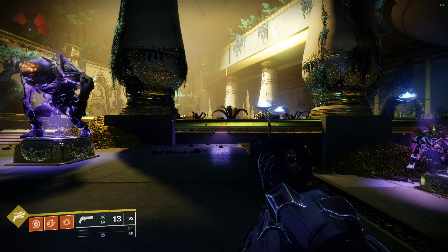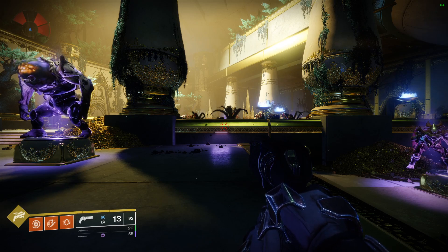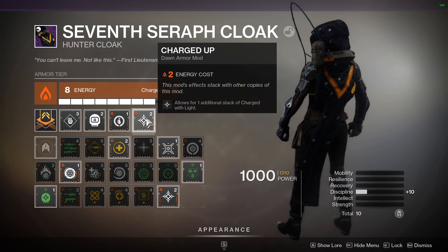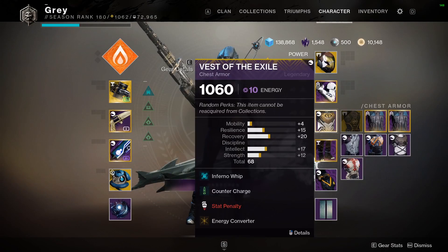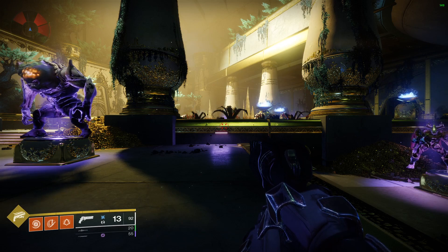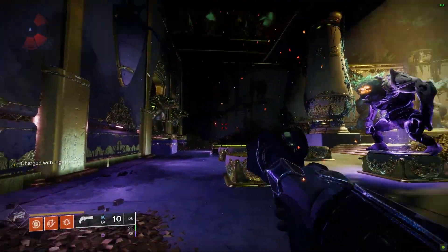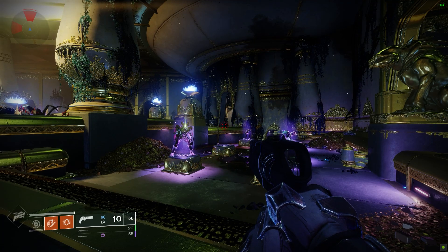There are a lot of exotics in the game that function similarly to Celestial Nighthawk, returning super energy after using your super, and you can pair those with Energy Converter to get your super back very quickly. With just three stacks of Charged with Light — which isn't hard to spec into; by default you carry two and the Charged Up mod allows one additional stack — running things like Nightfalls with Counter Charge makes it easy to get three stacks, pop your super, get the kill, throw your grenade, and you're right back at 50%. It's a cool mod if you know how to use it.